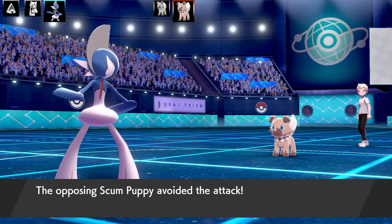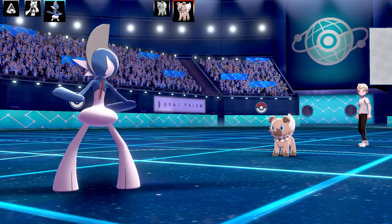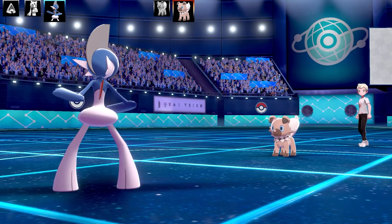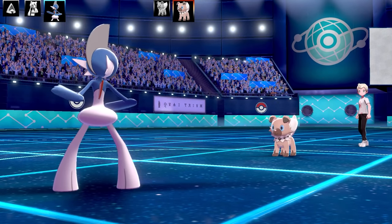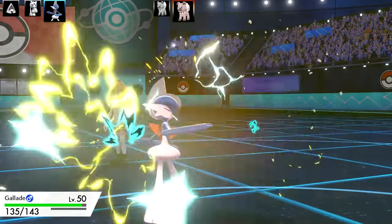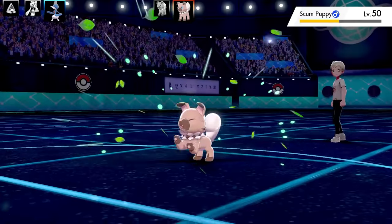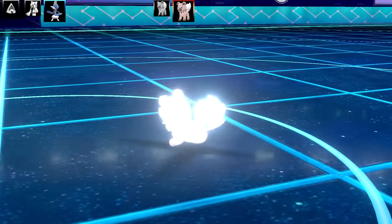Something a little bit more difficult than just the standard set. So Hypnosis of course is going to miss, and Sand Attack of course is going to land. The EV spread on this set is Jolly Gallade with max speed and max attack. I've got the ability Steadfast and the item Scope Lens. Moves like Leaf Blade and Psycho Cut have a very good chance of critting. I'm tightening my Focus here and they go for Thunder Fang. I got fed up with this puppy and just went for Leaf Blade, and that is going to be the end of it. No more of that scum — I'd already had enough at the start of the battle.